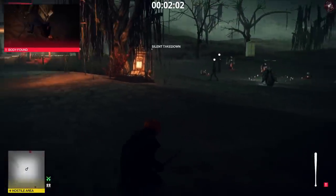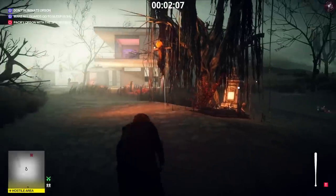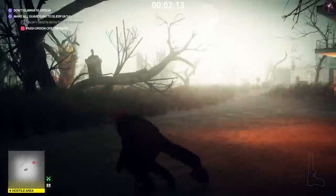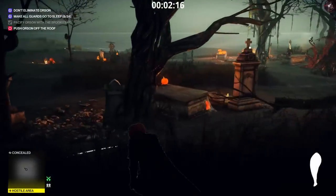Once we've knocked him out there we are eight down. We're going to take out Orson and throw the bat at his head, so that will complete one of the objectives. We're eight guards down and we've taken out one of the objectives.